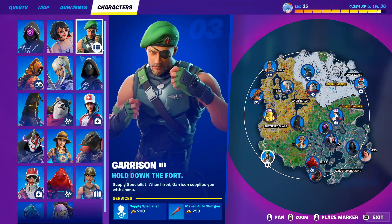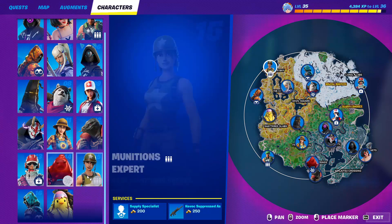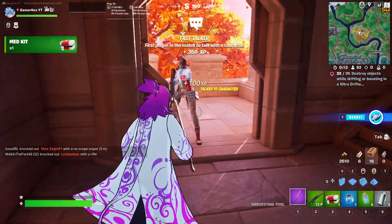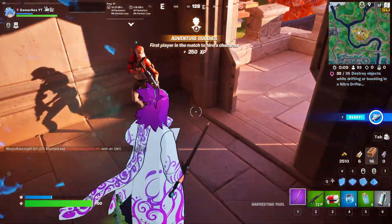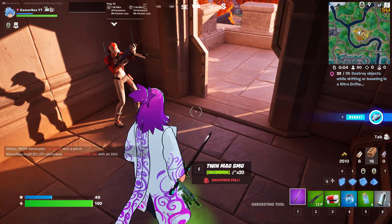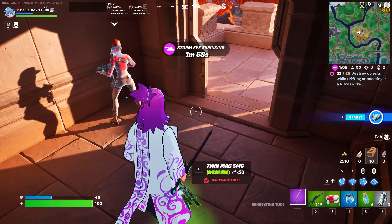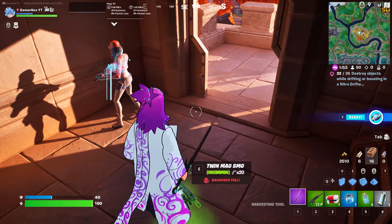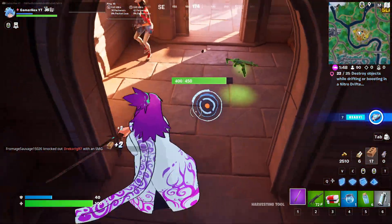For the next challenge — press M, go to Characters, and any character with the hireable icon can be hired. Go to the nearest one and hire them. The tricky part is that you need that character to deal 50 damage to a player. I recommend playing in bot lobbies to make this easier, since hired characters can struggle against real players.